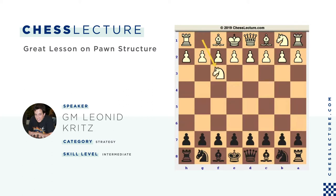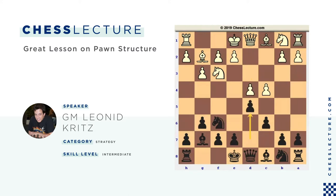White plays Nf3, Nf6, c4, g6, g3, Bg7, Bg2 and c6. Very safe move — the idea is this is not a King's Indian anymore. Black wants to play d5 and then there are many variations where the position is roughly equal. So d4, d5 — d4 is actually the most straightforward way to play against it.